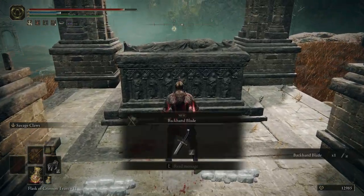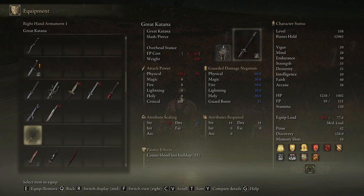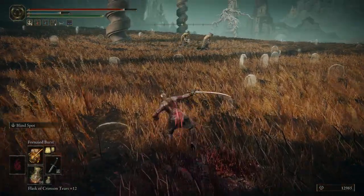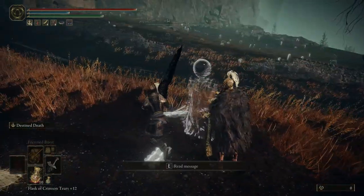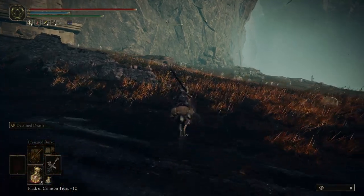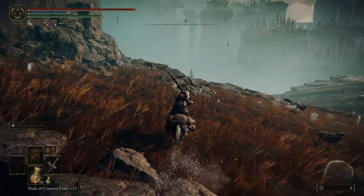Oh, right here — the backhand blades. I'm sure you know what these are, especially by now. You've played this game for quite some time now, right? There are some things hidden here that I didn't get to discover yet — at least until Vati pointed them out.